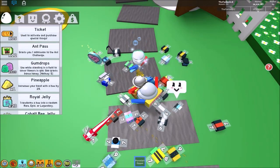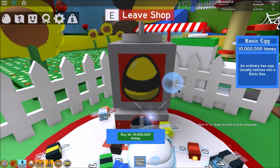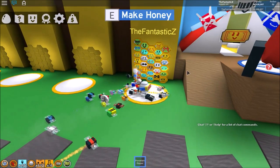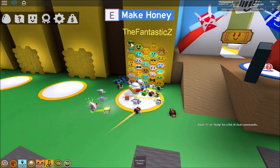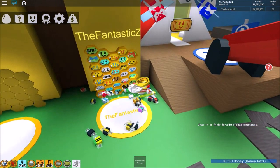You also have this other currency called tickets, which allow you to buy special items. And you can get more bees from this egg dispenser. When you are ready to make honey, you just go to your hive and make honey — pretty simple as that. Plus if you click on them, you can see all their stats, what their level is at, their energy, which is a pretty neat feature.